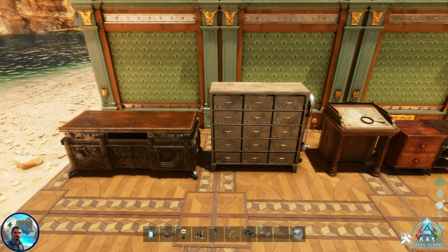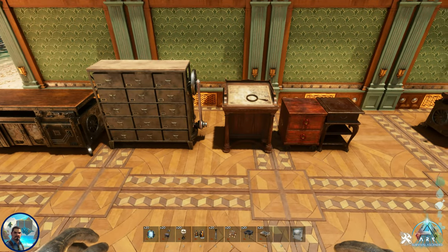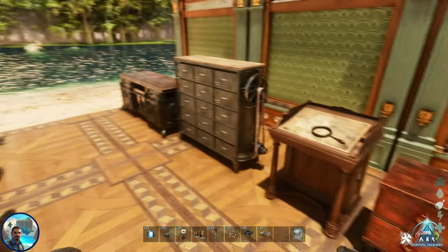Then you have the desks. I find them very interesting. This one has five different variations — one, two, three, four, five — all five of them are right there. They do snap onto each other in different locations.